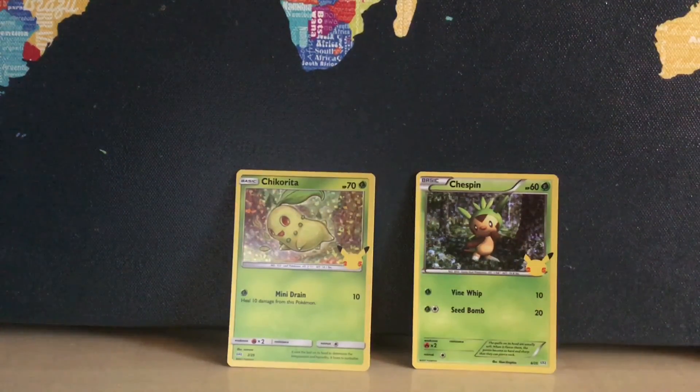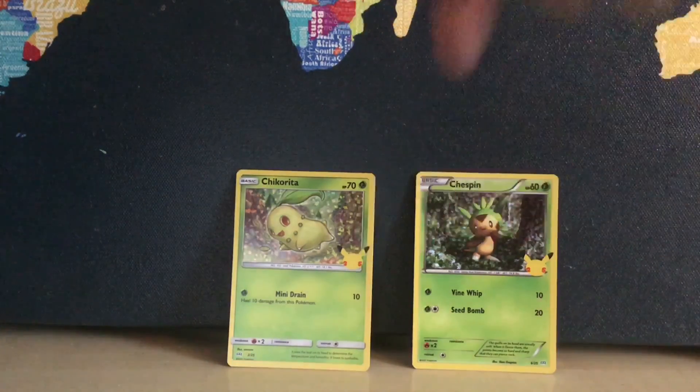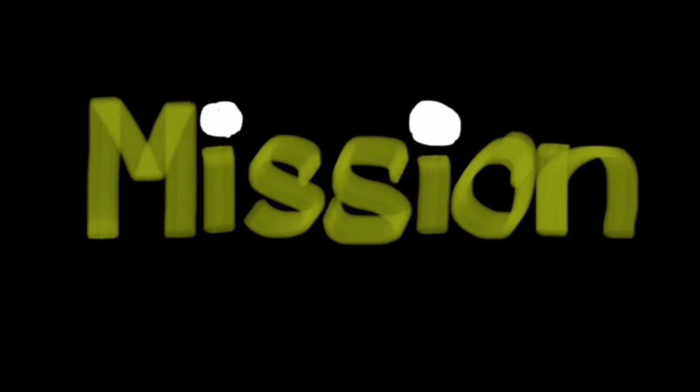Hope you guys enjoyed the video. Hit like if you want, subscribe if you want, and I'll see you in the next Pokemon card opening - Day Five, I think that will come soon. We got Chikorita and Chespin as hollows, so those are quite valuable. Anyways, that's gonna be it for this video. Hope you guys enjoyed and stay safe - Mission Collector is out.